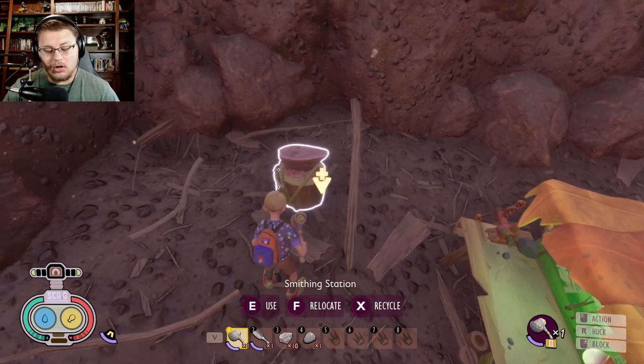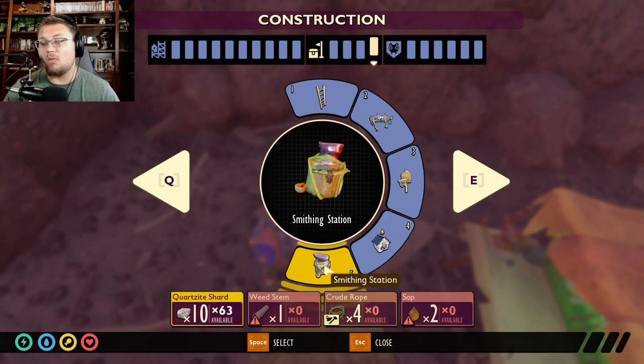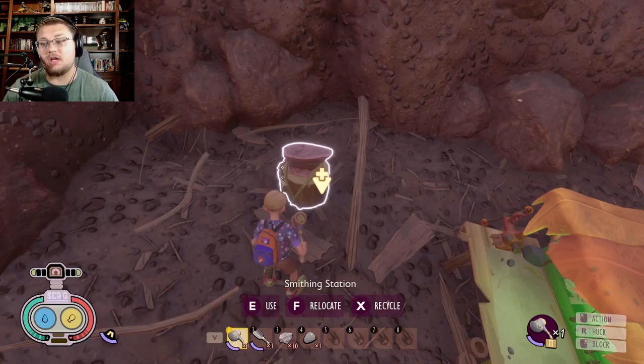If you want to know how to build an anvil, it's 10 quartzite shards plus a weed stem, crude rope, and sap — so it's not too difficult to get.